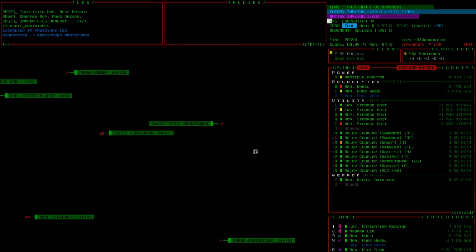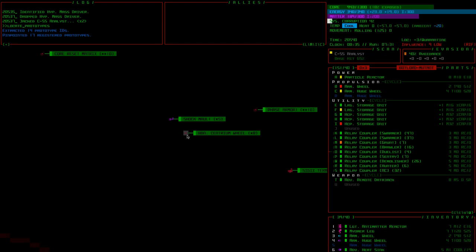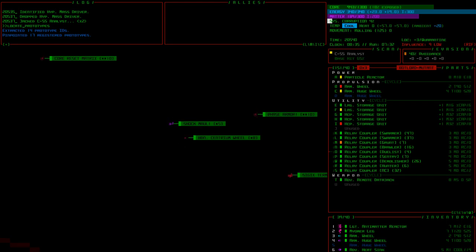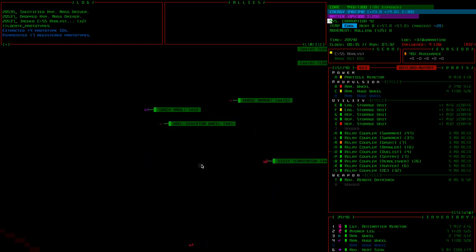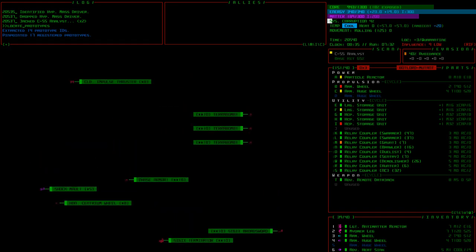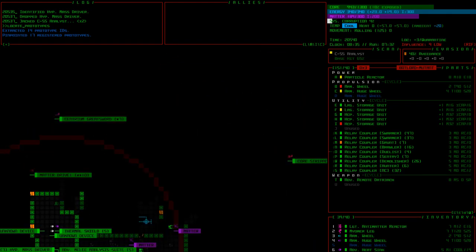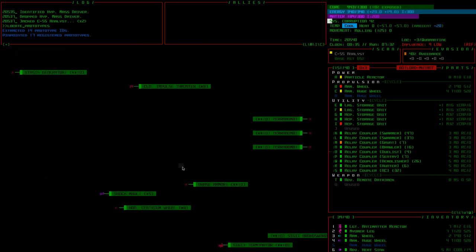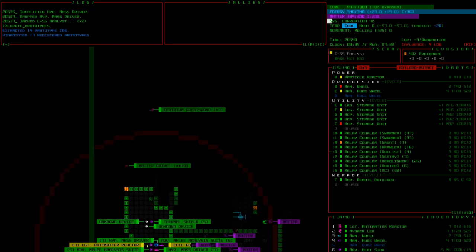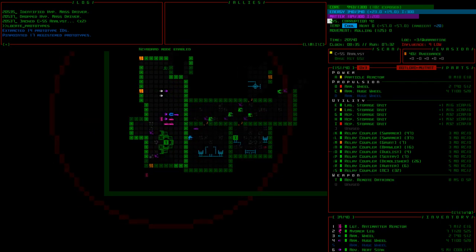Hardened centrium wheels — we're going straight for that. Hardened centrium wheels are like the armored wheels of the late game; they're basically an upgrade to armored wheels. There's only one, though I'm not sure if locate prototypes identifies one or a whole cache. Well, let's go grab the graviton reactor first — it's not far away.